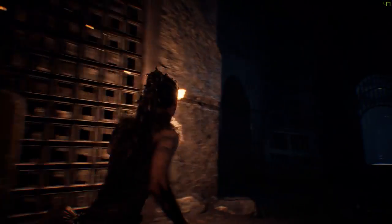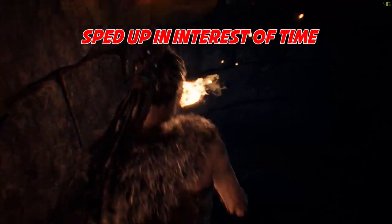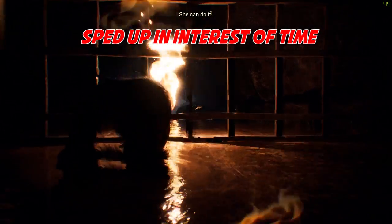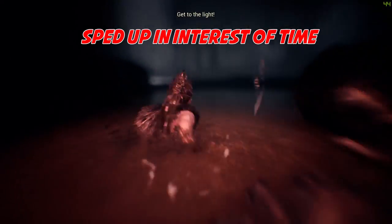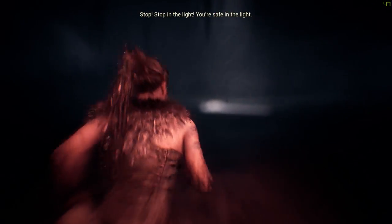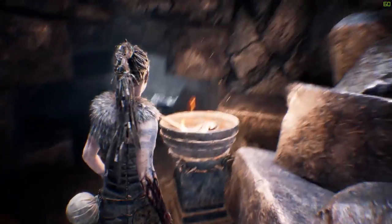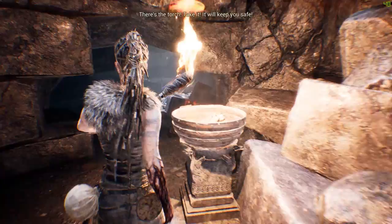Begin by heading through the door on the left and following the path down the stairs. Keep running to the light patches until you reach another torch you can pick up. Head back the way you came, lighting the torches along the way.